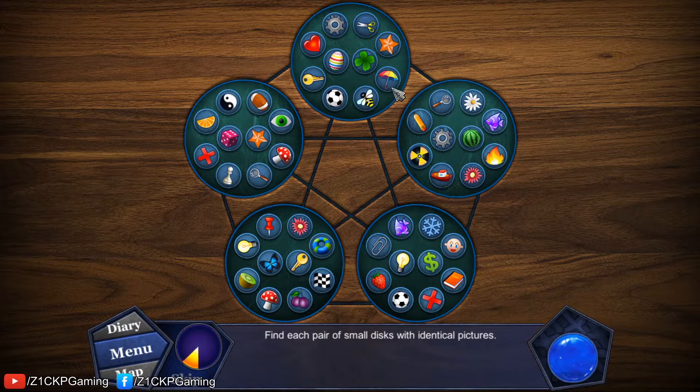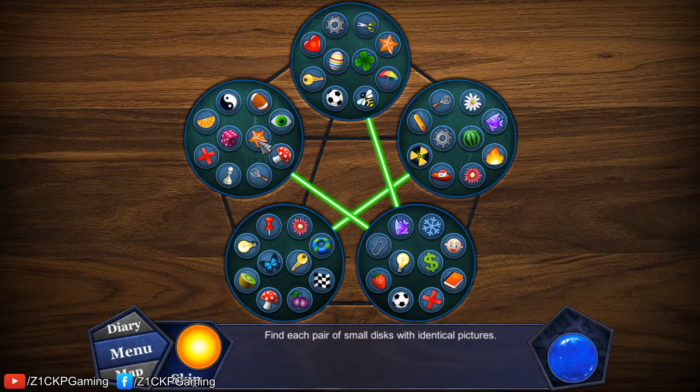Another minigame: find each pair of small discs with identical pictures. Matching pairs: this one, this wall, this flower, this star, this fish, the wheels, the key, the mushroom. Still lost one — but we got through it.